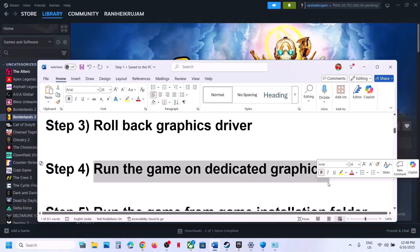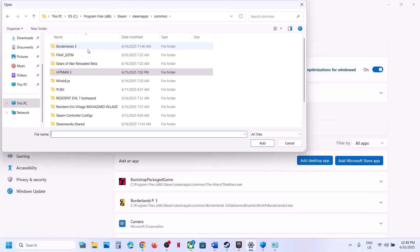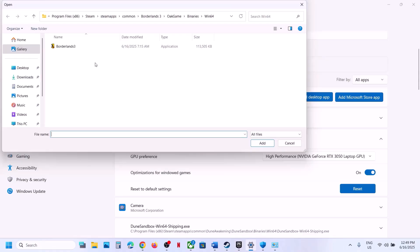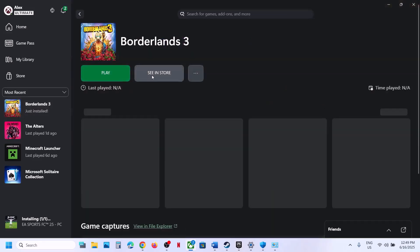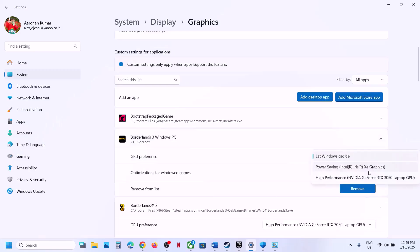The next step is to run the game on the dedicated graphics card. Type Graphics Settings in the Windows search box, click on Graphics Settings, click Add Desktop App, go to the game installation folder, select the game EXE file, and click Add. Once the game is added, click on the game, select High Performance, and launch the game. If you have the game on Microsoft Store or Xbox app, click Add Microsoft Store App, find the game in the list, add it, then select High Performance.